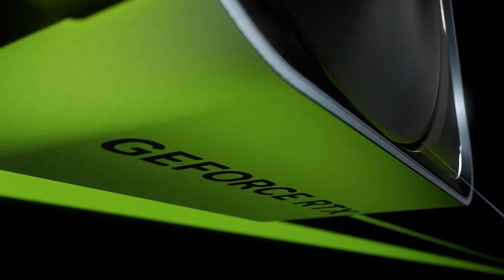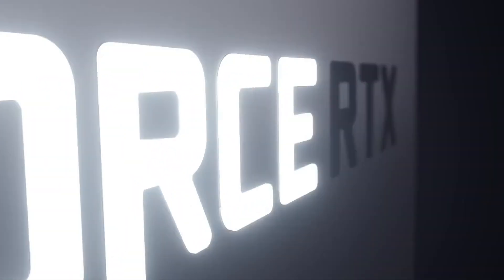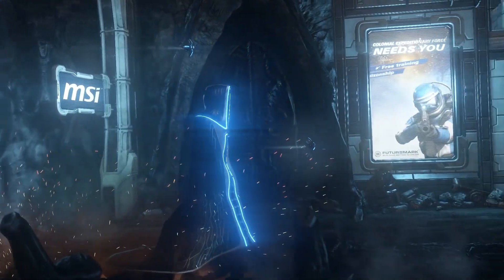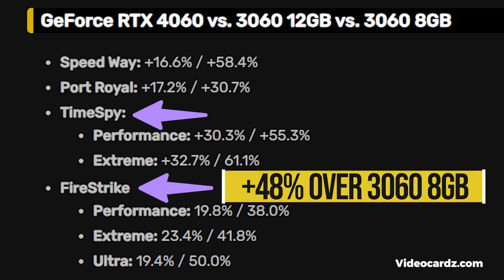RTX 4060 benchmarks have just leaked, showing a direct comparison between the 4060, the RTX 3060 8GB, and the 3060 12GB. The tests were performed on 3DMark. The RTX 4060 is roughly 23% faster than the 3060 12GB across all tests — including popular benchmarks like Time Spy and Fire Strike — while delivering close to 50% higher performance than the 3060 8GB.